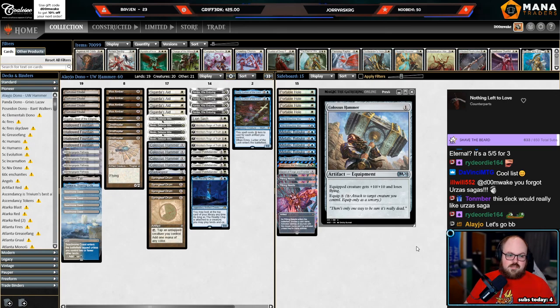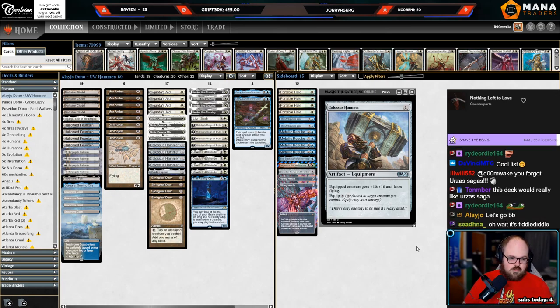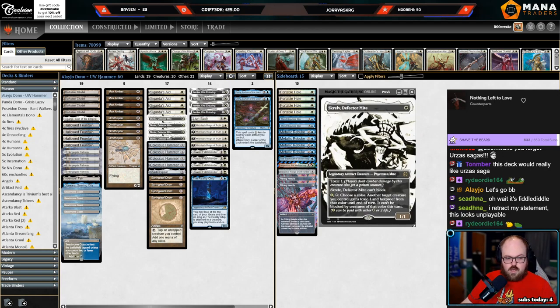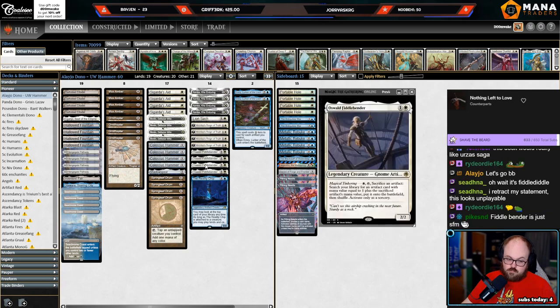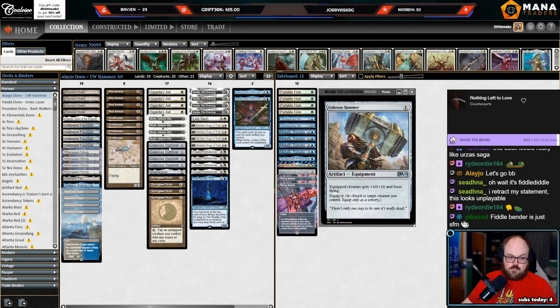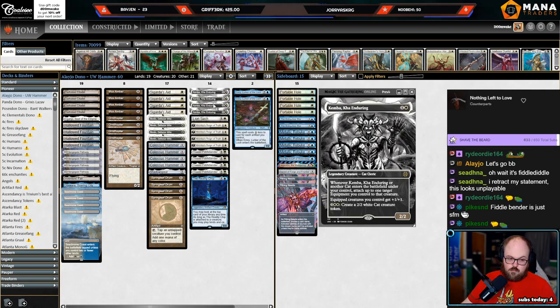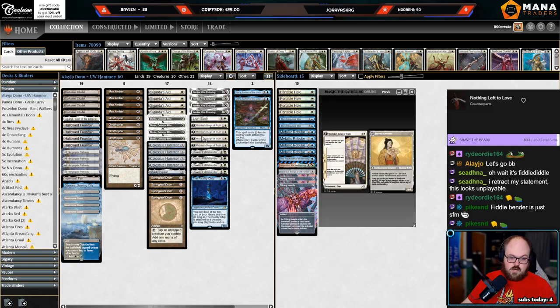Alright, it's hammer time! This decklist comes from Alejo in the chat and we're playing Pioneer Colossus Hammer. We've spent time on this in the past with mono-white builds, more cat-focused builds around Kemba, and Boros builds that were more warrior-focused with Resolute Strike. Now we're trying an Azorius approach — there's not a ton of blue cards, but there are some notable ones.